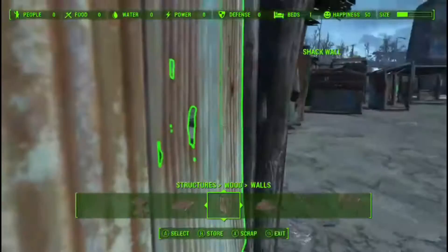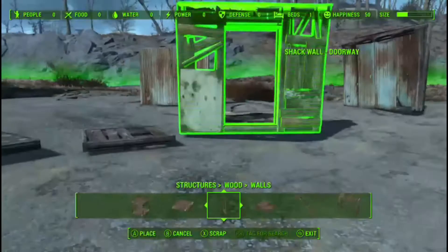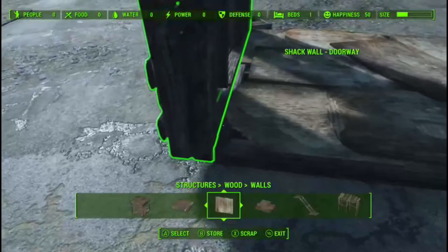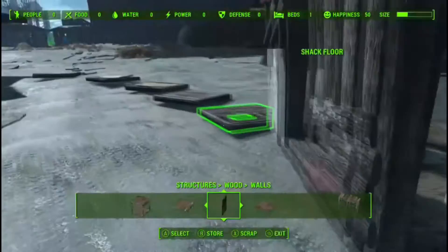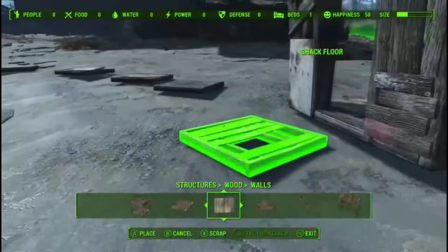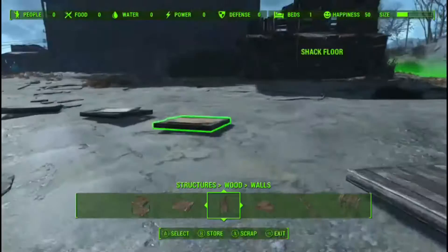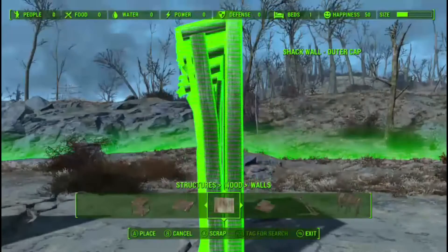Next we have the shack wall doorway - it snaps to walls and sticks out a little further because it has a cap that bends out. The difference is most walls snap onto the top of a floor, but this one snaps to the front of the floor, not sitting on top of it. That means you can't then grab a double-size piece and snap it to the front face of the doorway - you have to go with singles. You can grab a single and it'll snap to the doorway so you can build a porch or whatever from that point.